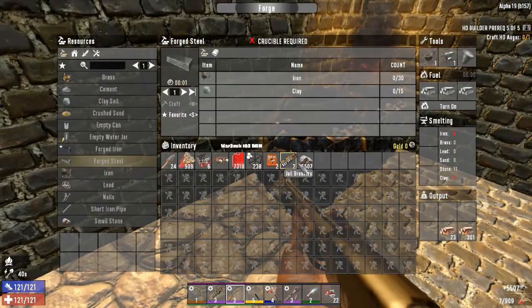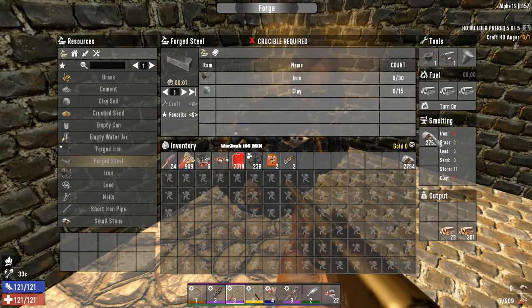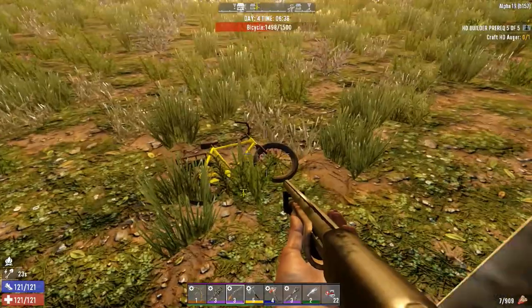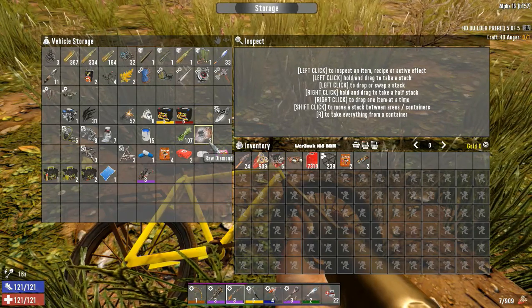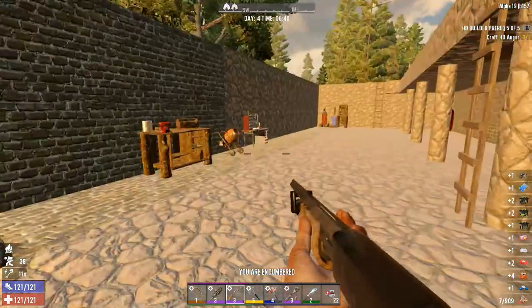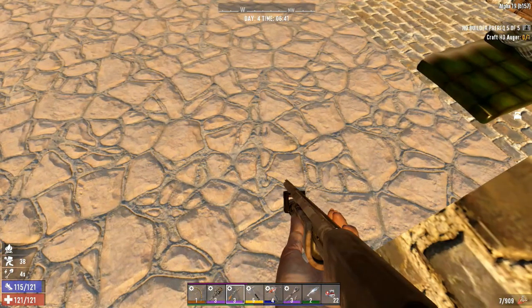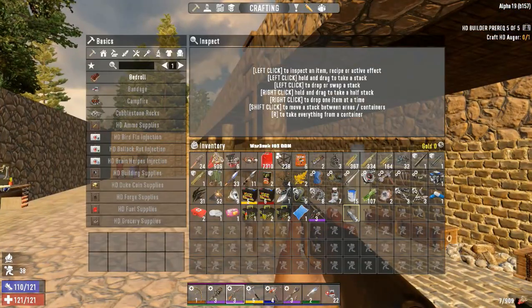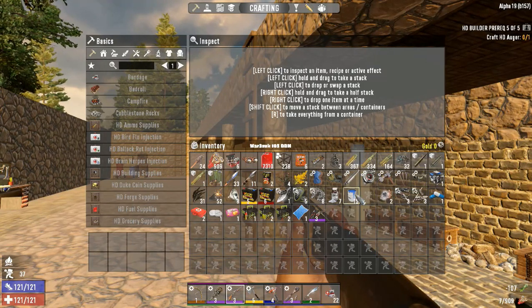We're going to toss the rest of this stuff right into the forge and get it going. I'll try to split it close to evenly — it doesn't have to be perfect. We're going to check out what's in the bike. I thought I had a couple lockpicks but I might be wrong — we might have left them in that one chest as well.